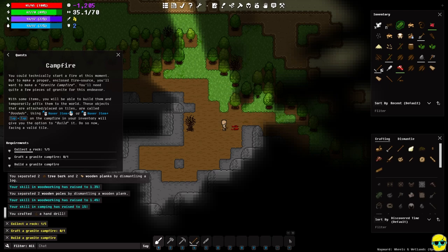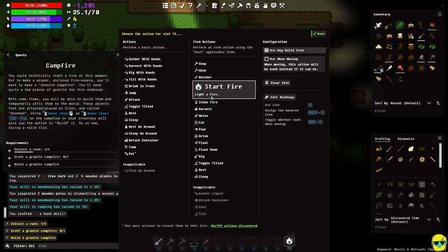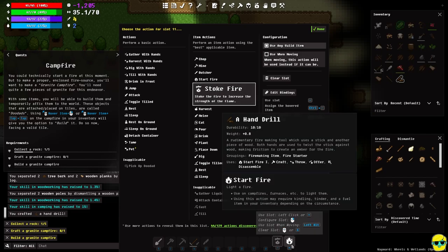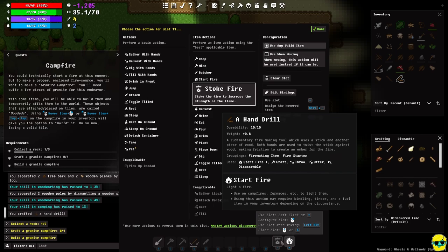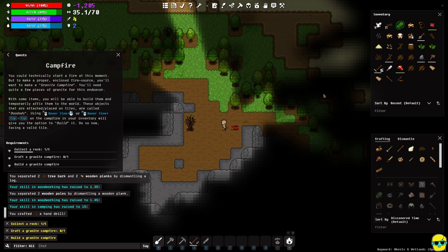I'm going to right-click and map 'start fire' and 'stoke fire' to the equals and minus keys on the numpad in the action bar. These are both very important fire-making actions and having them mapped is a great shorthand. You can add more key commands and put them wherever you want — I'm just doing this now since we don't have many mapped yet.